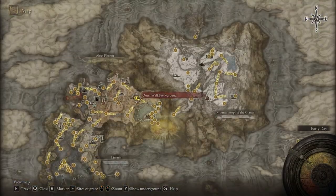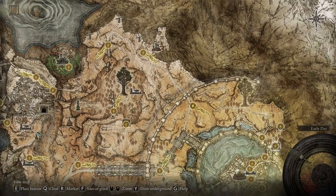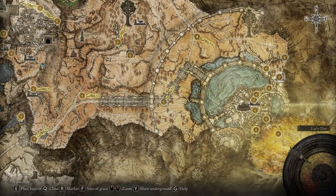In today's video I'm going to show you how we can get the Sentry's Torch — an item that's going to allow you to see invisible enemies.